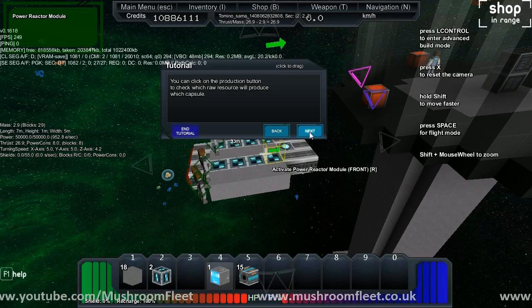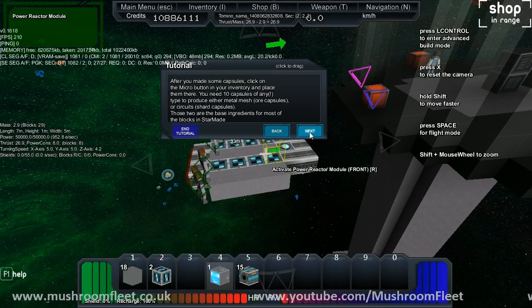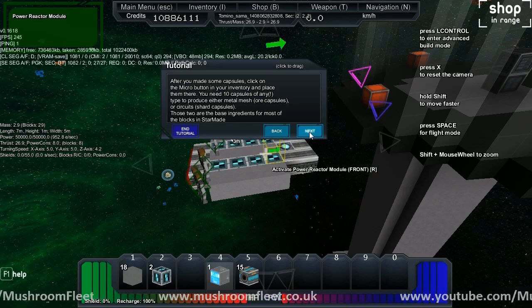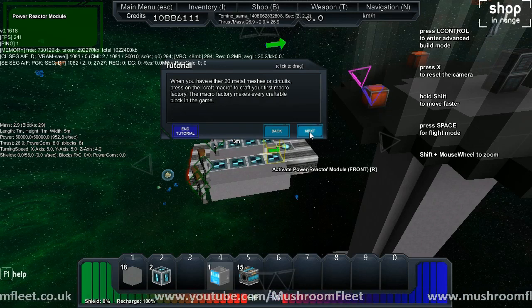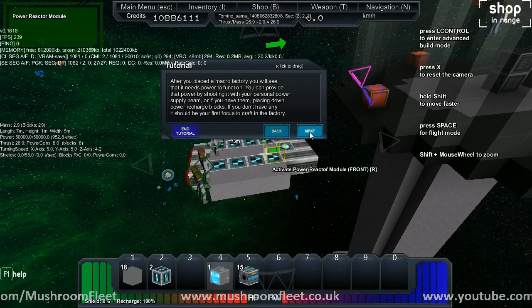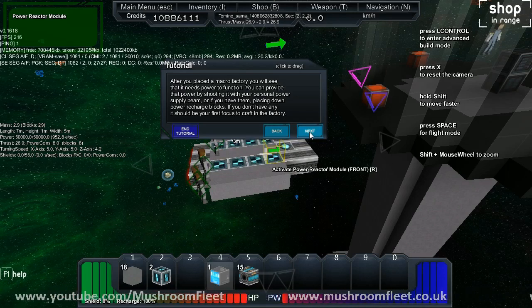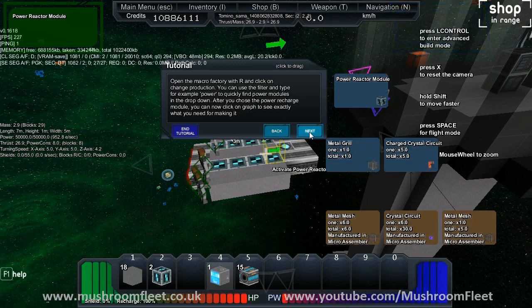Then open your inventory with I and press on craft capsule. This will open your personal capsule factory. You can also craft a block that does the same thing, more efficient than your personal crafting. Put one type of ore or shards in and leave the second slot empty. After a time you will be getting capsules. Place those in your inventory. You can click on the production button to check which ore resource will produce which capsule. After you've made some capsules, click on the micro button in your inventory and place them there. You'll need 10 capsules of any type to produce either metal mesh or circuits — those two are the base ingredients for most of the blocks in StarMade. When you have 20 metal meshes or circuits, press on craft micro to craft your first macro factory. The macro factory makes every craftable block in the game. After you've placed a macro factory, you'll see it needs power to function. You can provide that power by shooting it with your personal power supply beam, or if you have them, placing down power recharge blocks. If you don't have any, it should be your first focus to craft in the factory.